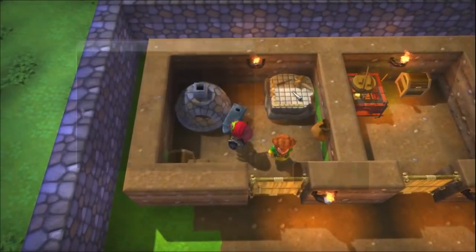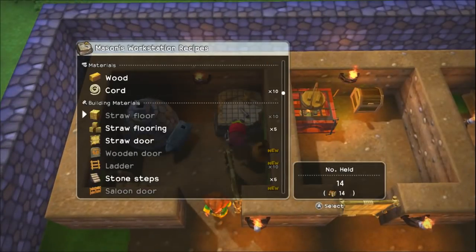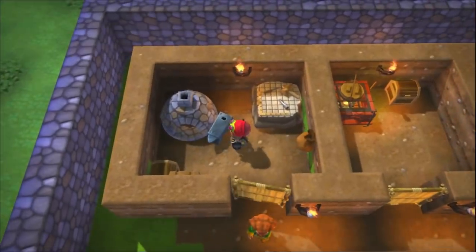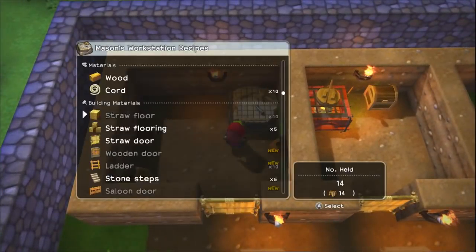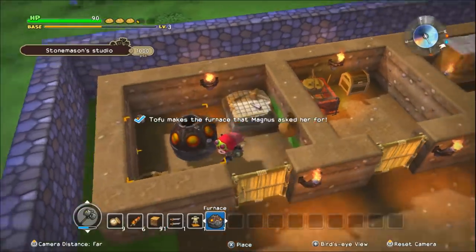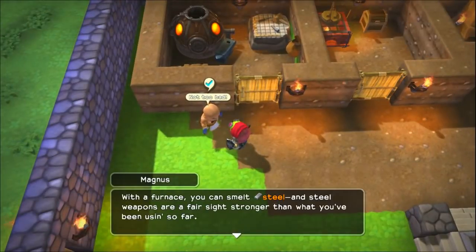Gotta make a furnace. I need an iron and a forge. Let's make some more iron, take a forge, and make a furnace. Yes! I have the materials.